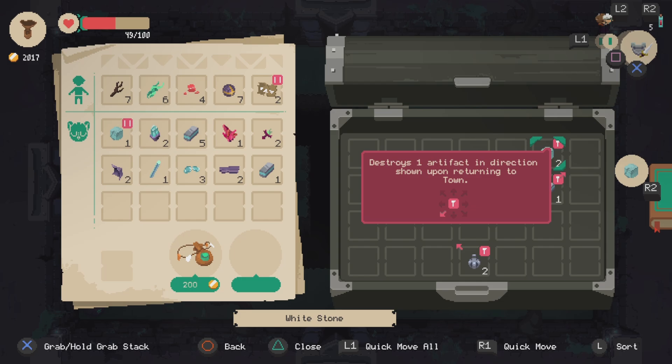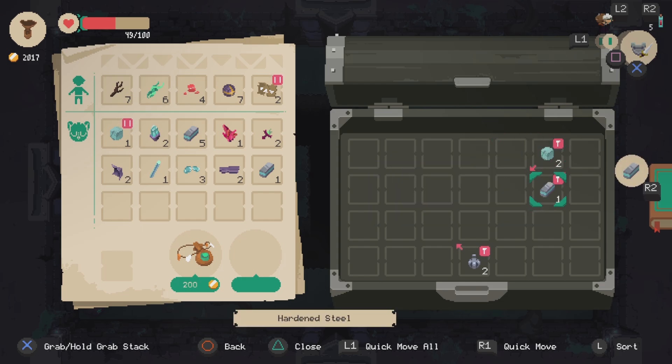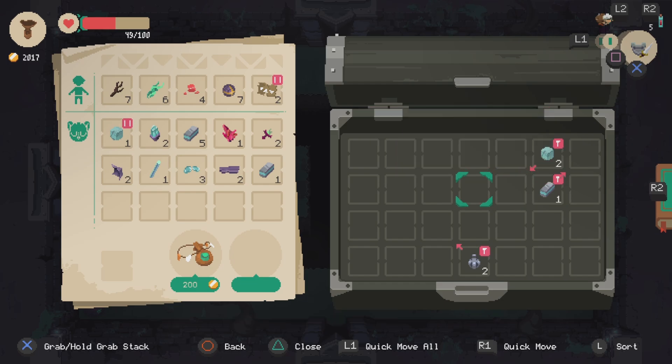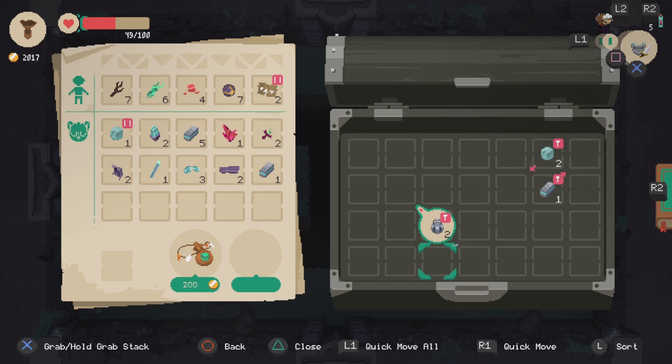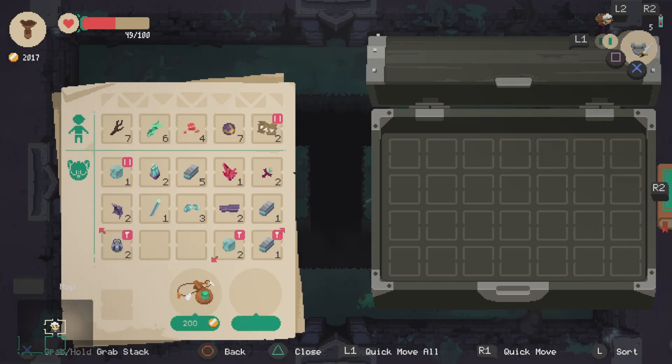This one destroys an artifact in this direction upon returning to town, so that's something you want to be careful about. These ones are all destroying, so you want to actually put these in a place that doesn't conflict with other things. Thankfully, we have a good amount of space to allow that.